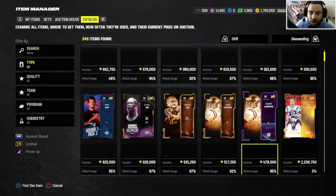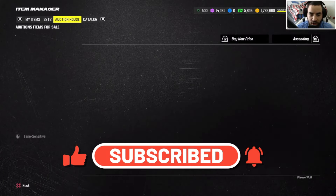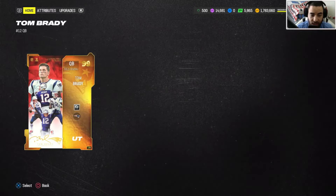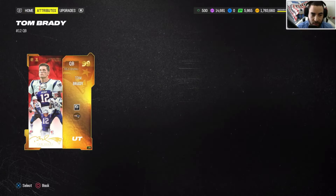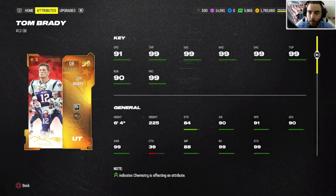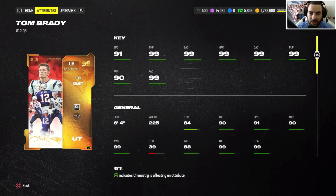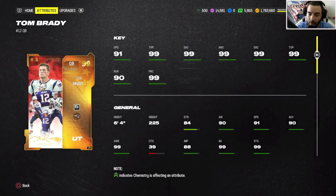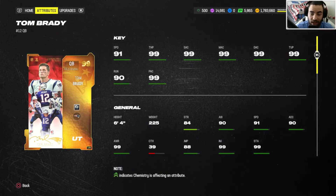He's gonna be right here — Mr. 99 overall Tom Brady, who is currently going for two million coins, so if we could pull him that'd be massive. He has 91 speed, 99 throw power, 99 short accuracy, 99 medium accuracy, 99 deep accuracy, 99 throw under pressure, and 99 pass accuracy.